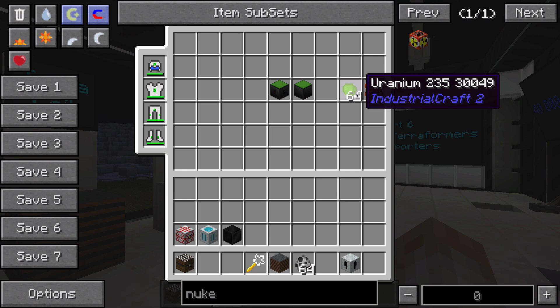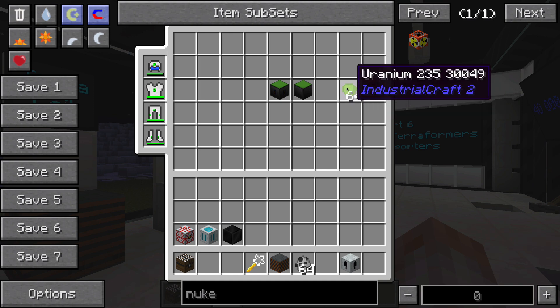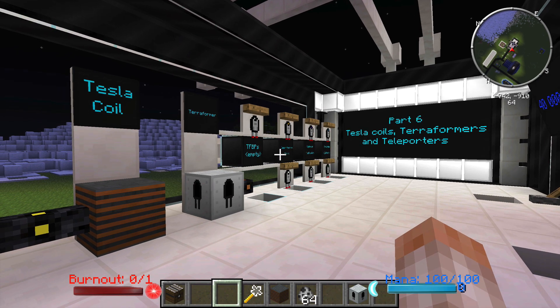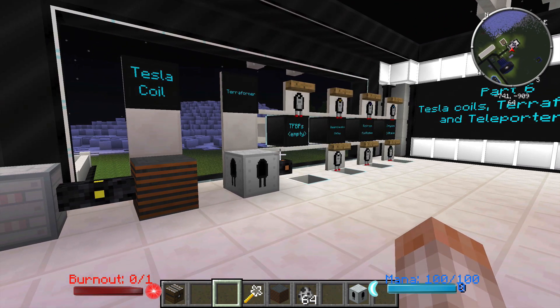Second, Uranium-235, which I stated in the last episode that I wasn't sure what it was used for — I actually did find a use. So far in this build, you can place it inside the GUI of a Nuke 2907, which we have not talked about yet. Somebody mentioned that in the comments of the last video, said it was used for explosives and stuff like that, so I whipped out a nuke and put it inside, and sure enough, it worked.